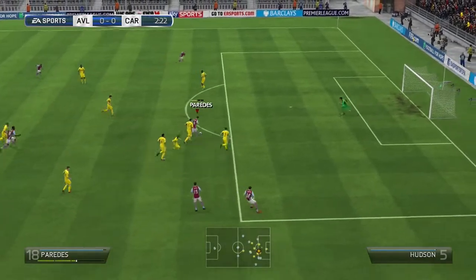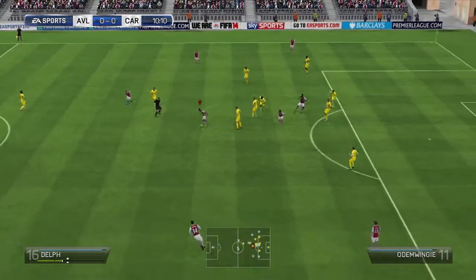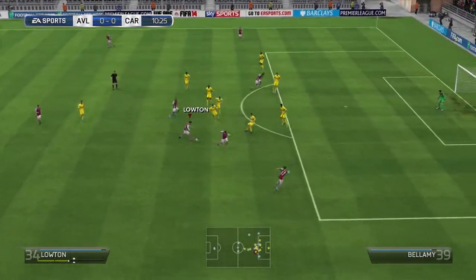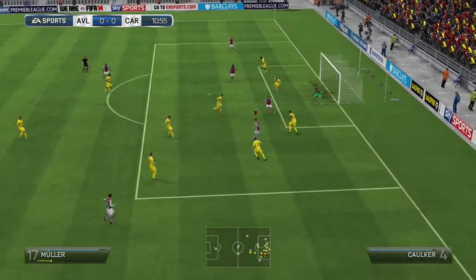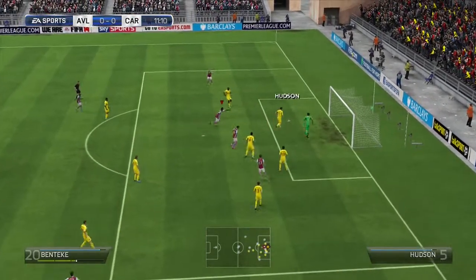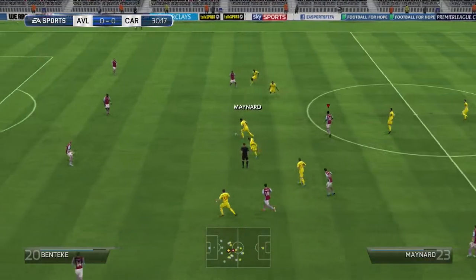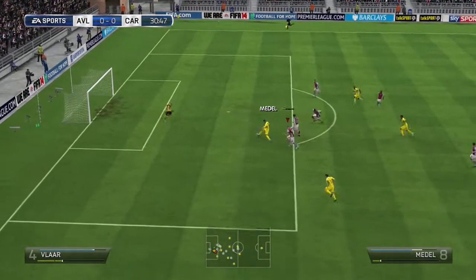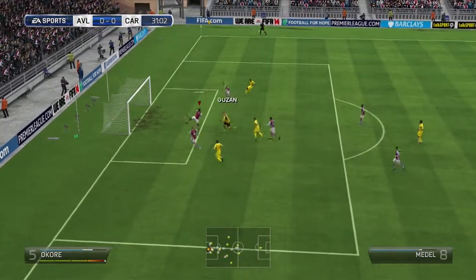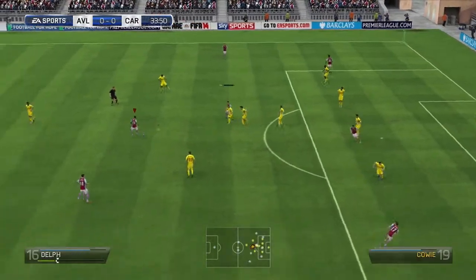We get the first major chance in the game — Paradeus with a good opportunity, but unfortunately it goes wide. He's still a young guy and he'll find his form later in the season. Then Muller gets a good little finesse shot, but it's saved by their keeper and cleared out, keeping the game at nil-nil. They get their first major opportunity with an over-the-top through ball to Medell, but Guzan makes a good initial save and Akori covers the ball before it trickles into the net.